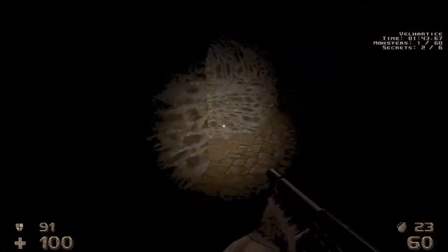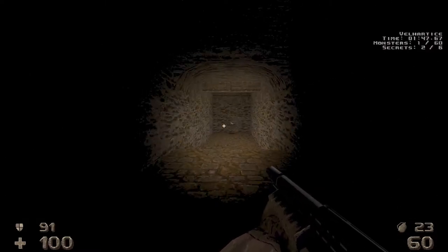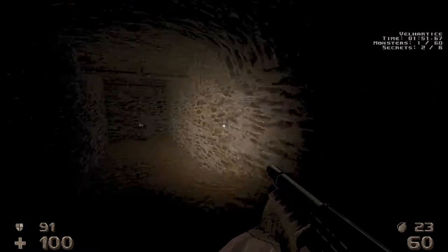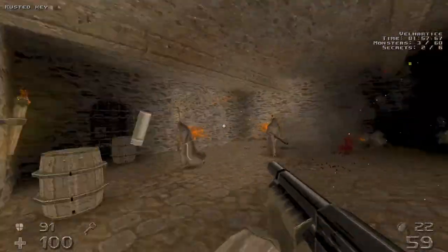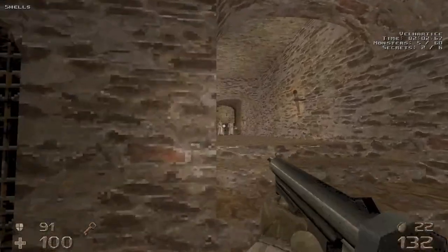Let's head down here — we got a key at the end here. As soon as we grab that key a bunch of enemies are gonna appear in front of us and a lot behind us. So I like to just pull out the hand cannon and then use the shotgun, and then we have a bunch more that are gonna be coming up behind us.